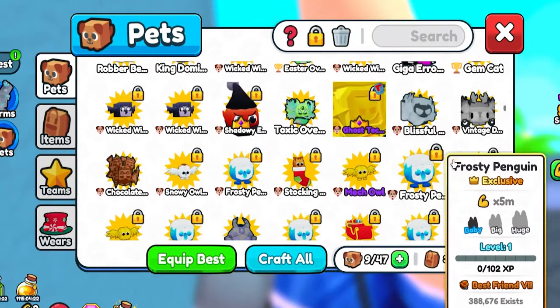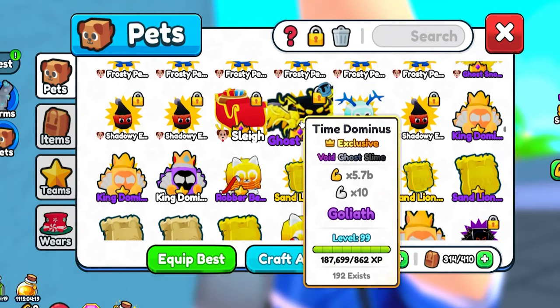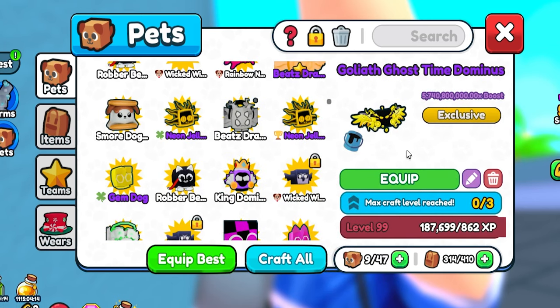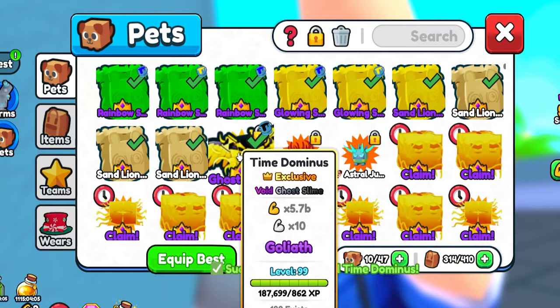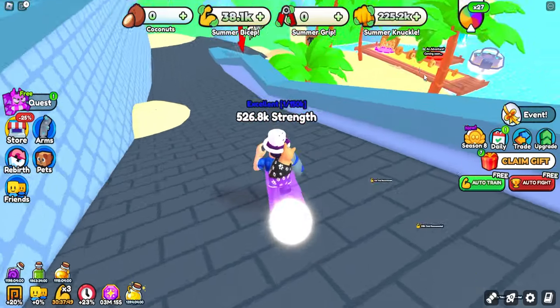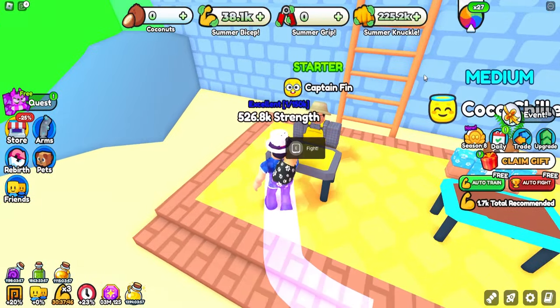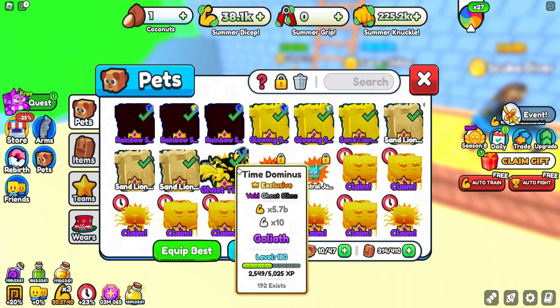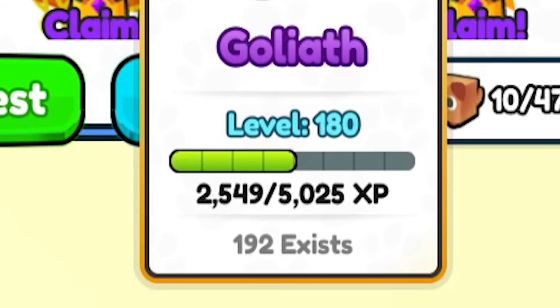If we take a look at my best pet — which is currently the Time Dominus because I bought a new one — this thing is at a very high level. I think you can go up to level 250 currently. But if you defeat a boss you now get experience. I'm gonna test this out. I equipped this pet and you can see we are at 187,000 experience over 862. I went ahead and defeated one Captain Finn, and on purpose I had used all my food on this pet beforehand.